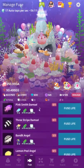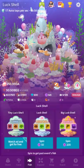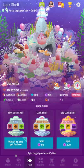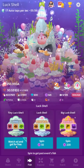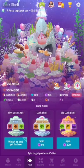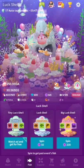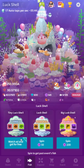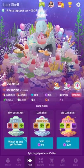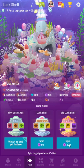The luck shell is a gacha — I really don't like these; they're essentially gambling. For free you can get the basic one, which gives you maybe at least 50 vitality, a small chance of gems, pearls, or a random prior event fish. Like if you missed Christmas and really want a polar bear, there's a very minuscule chance you might get one. I would not recommend spinning with pearls — you get one free spin of each of the more expensive ones just to try them out.